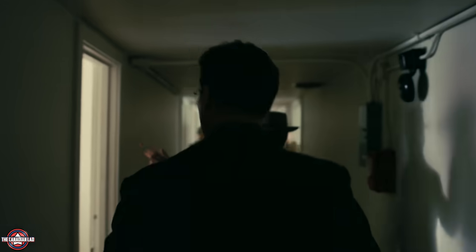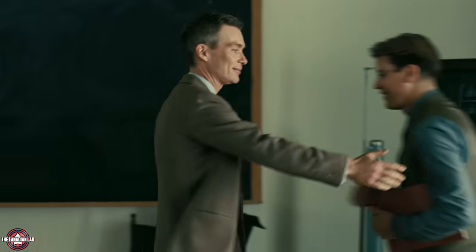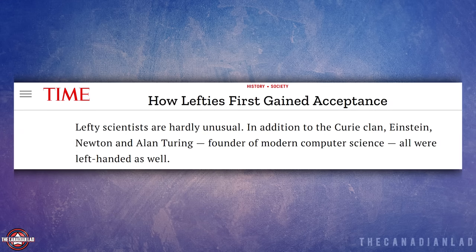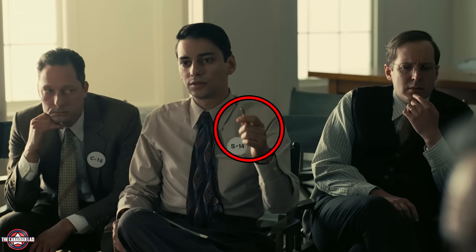Number 7. In scenes set at Los Alamos, many scientists and technicians are shown writing with their left hands. This detail is likely a tribute to the significant number of left-handed scientists who were involved in the Manhattan Project. Left-handedness among scientists was notably prevalent during that time, and incorporating this detail into the film just goes to show the level of attention to detail from Chris Nolan.